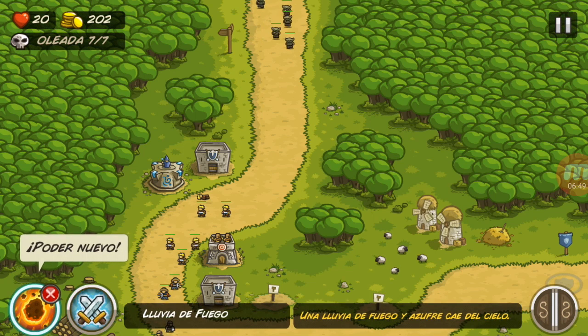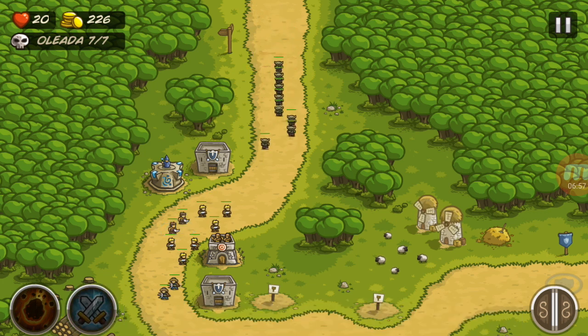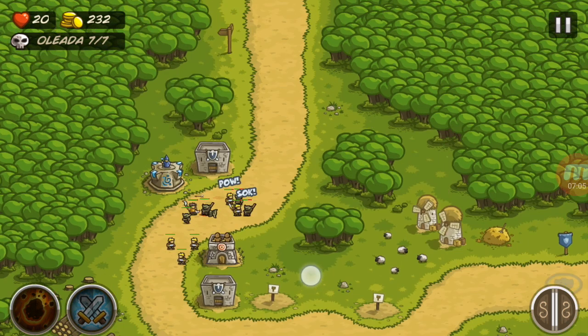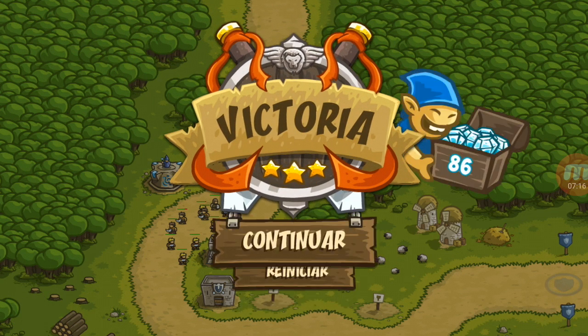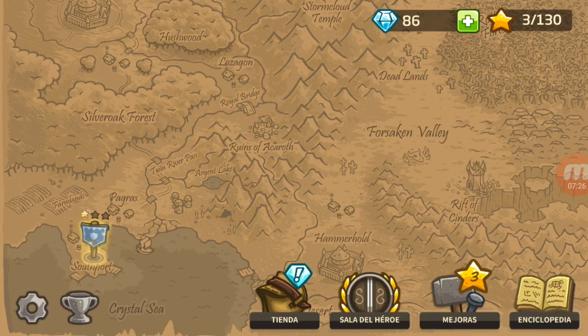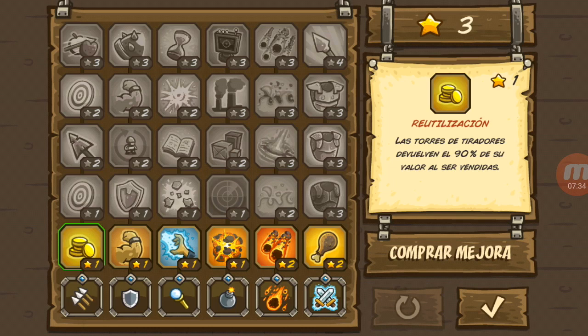Poder nuevo — vamos a aventar todos esos. Última oleada. ¡Ganamos esta oleada en modo Veterano! Desbloqueamos un logro: tres estrellas. Tres estrellas — usa las estrellas para mejorar tus torres y hechizos.